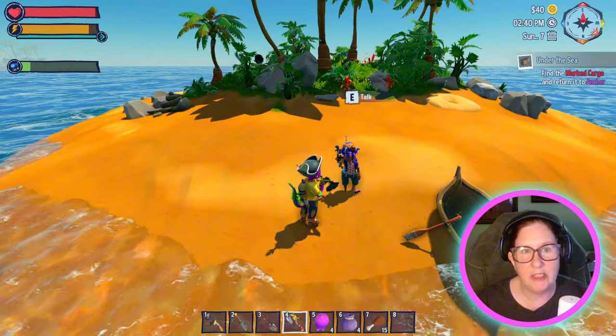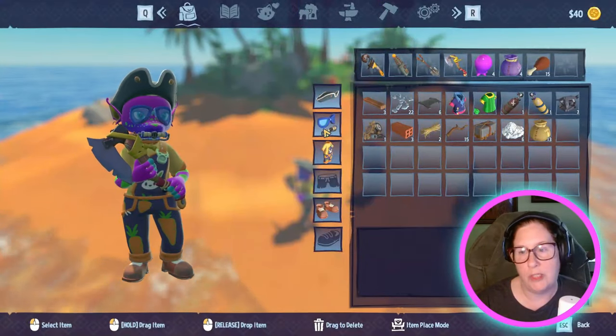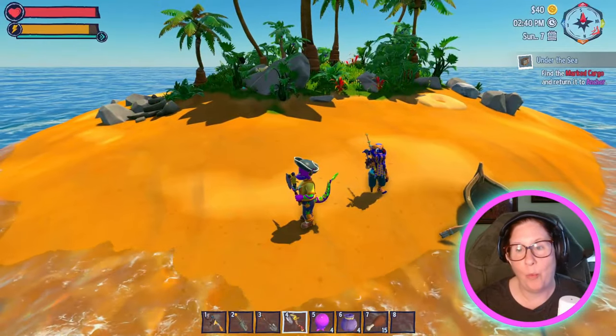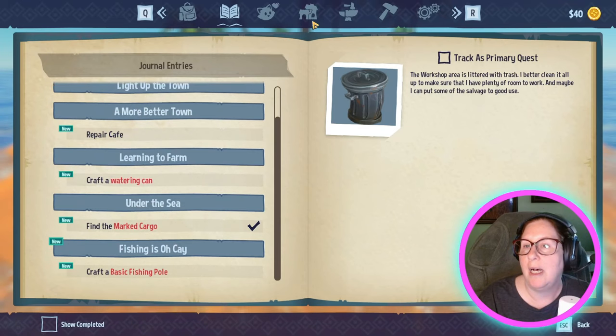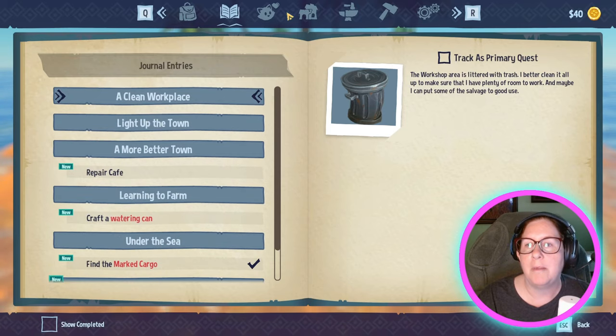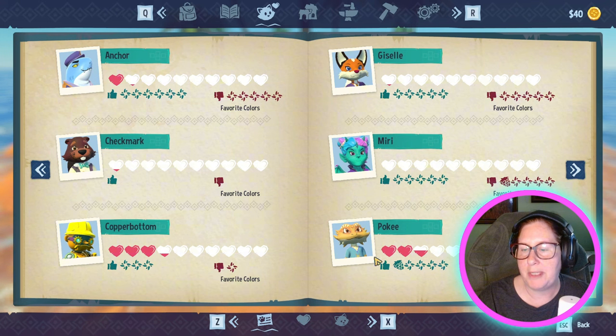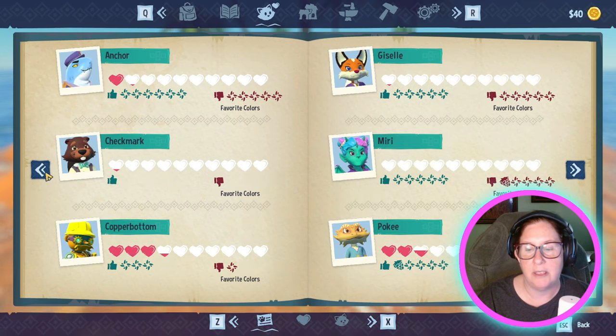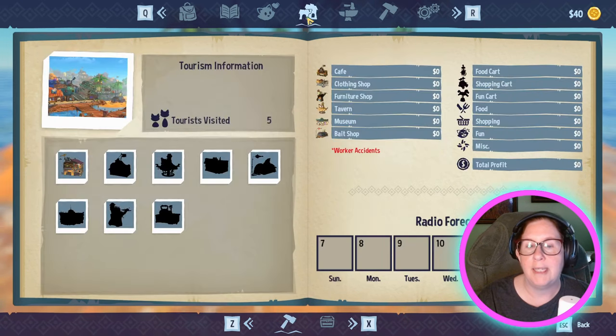The fishing in here is kind of like Stardew Valley, which I suck at and don't like. If you hit J, it comes up with your quests in your journal. You can show your relationship with everybody — there is a heart system. I've already got four hearts for Sammy and Reynard. There are favorite colors noted too. Then this is your tourism tab. There's a radio forecast that'll be coming up — interesting.